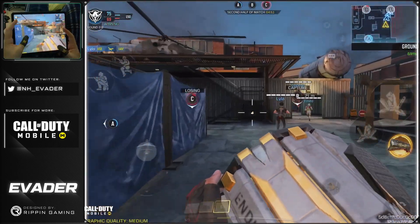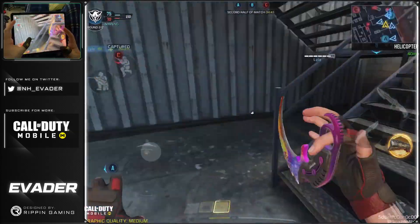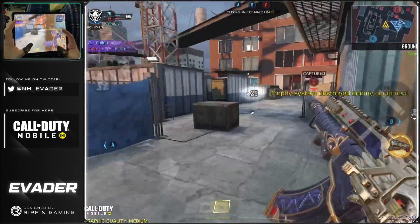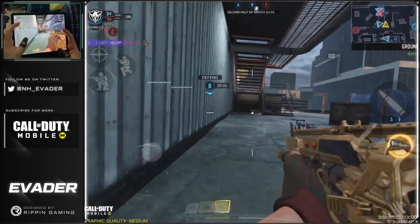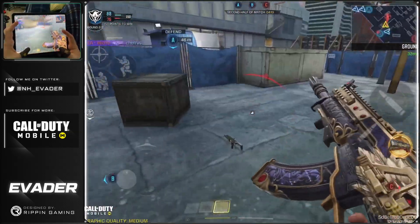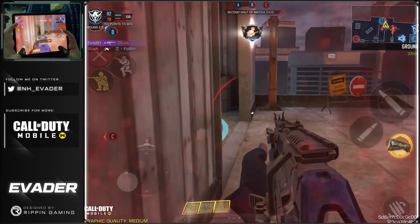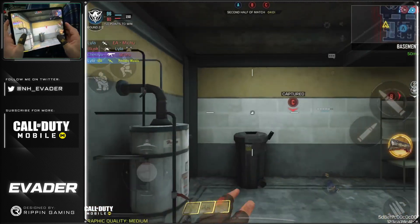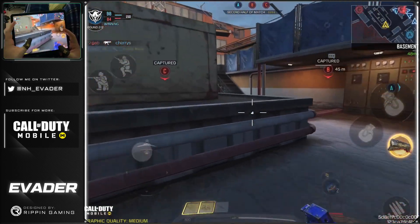Second half — teammates already getting hit. I've got three trophies on B; they're definitely not going to get us off B. Teammate peroning — can't get out. Guy came up — okay, teammate got him. There's a guy top heli — I need to get out, I'm in a bad position. He's one shot — oh, I'm getting shot from the front. I'm so low — I'll hide in a corner. That was a bad peek. I ended up using all my streaks. I messed up my predator, but I got my Goliath and my cluster, so we should be fine.